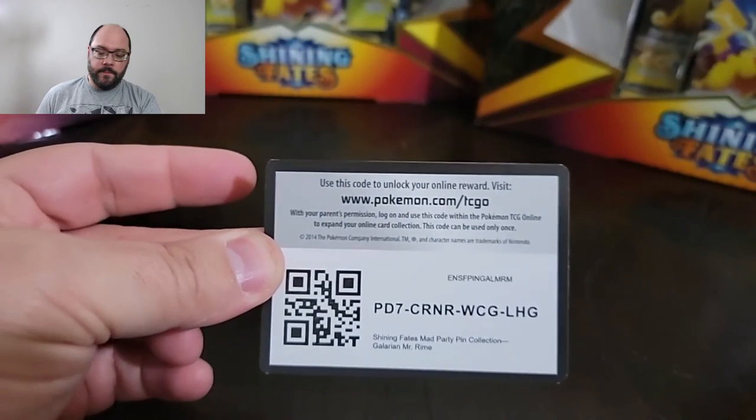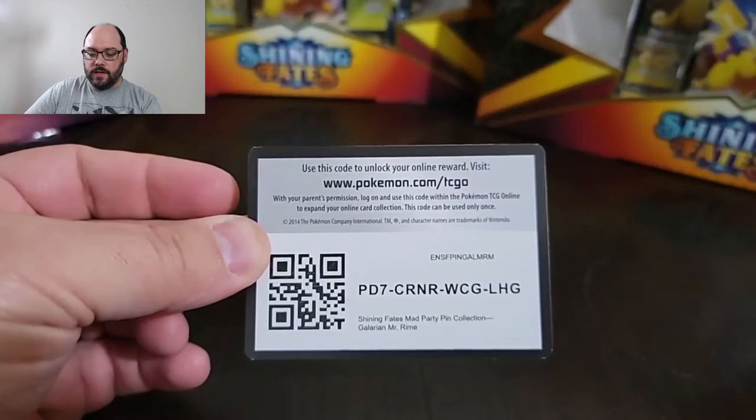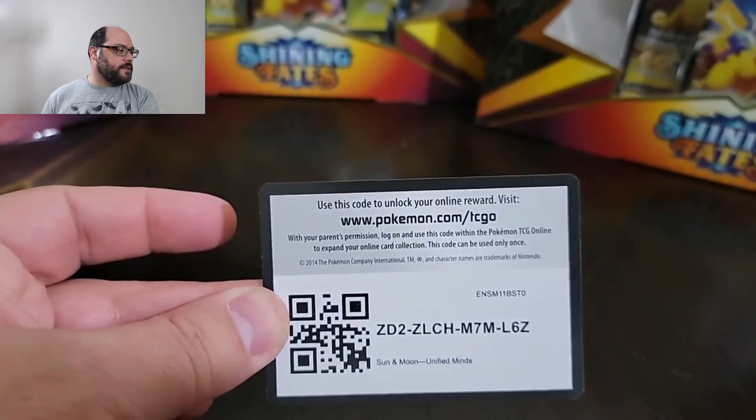Comment below and let me know — I forgot to slip in my mid code! Today's mid code is a Shining Fates Mad Party pin collection for the Galarian Mr. Rime — so a little bit of a special card there. And then the final code is another Unified Minds. I apologize that wasn't shoved somewhere in the middle like it's supposed to be, but that was an intense battle and I was hyper focused on it. That was really awesome.